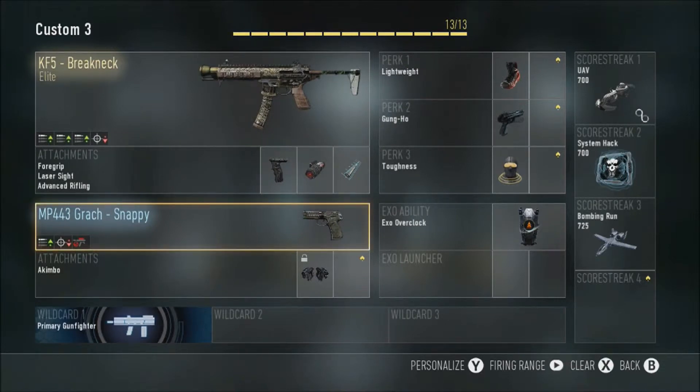For the handgun, I picked the M43 Gratch Snappy — you might not have these. They're dual wield handguns and they're so overpowered. The only downside is they don't have much ammo. I don't use any attachments on them either. Also use Primary Gunfighter to unlock that third attachment slot — if I wasn't using it, I'd take off the laser sight and just leave advanced rifling.